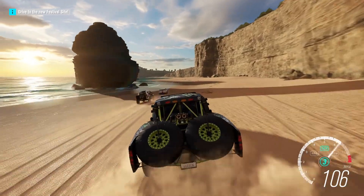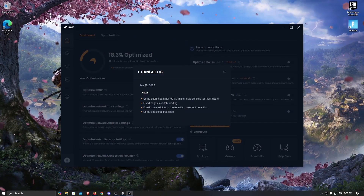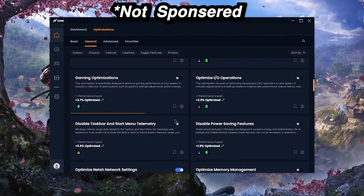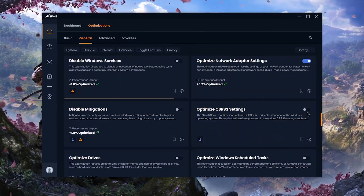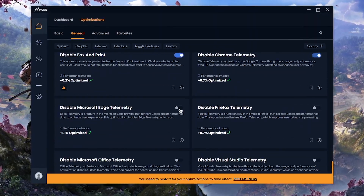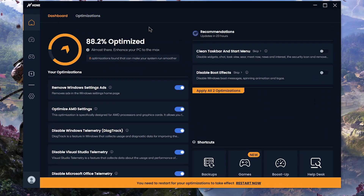I downloaded and installed Hone optimizer, which just got a new update, and proceeded to apply all of the optimizations available to me. I have the premium version so I unlocked all optimizations, but even with the free version you get 40+ free optimizations which should give you a significant boost. Once I was done, I went from 18% optimized to around 88%, which is huge in terms of sheer numbers.